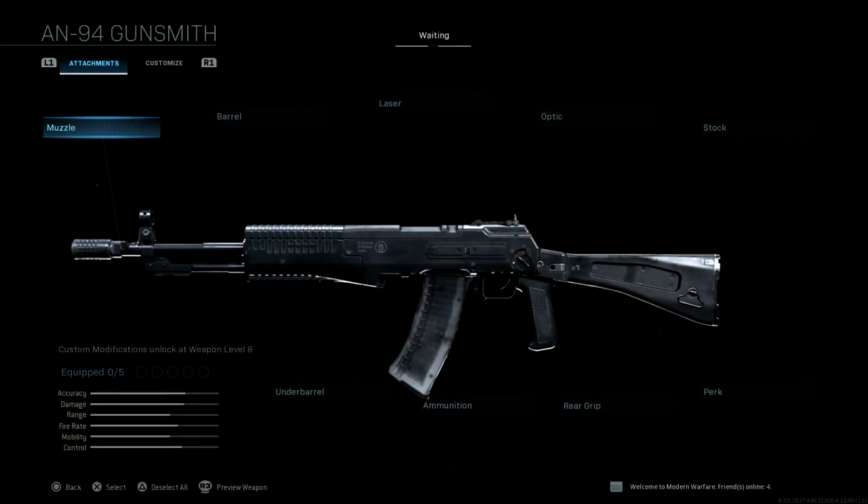Yo, what's up guys? E-Rock here. Season 5 is here and we have new weapons, starting with the AN-94. We're gonna run through the attachments real quick with you.